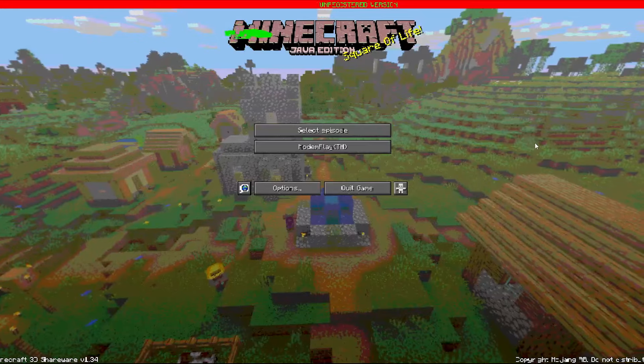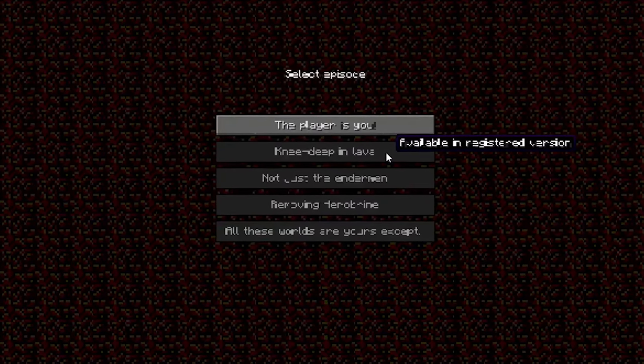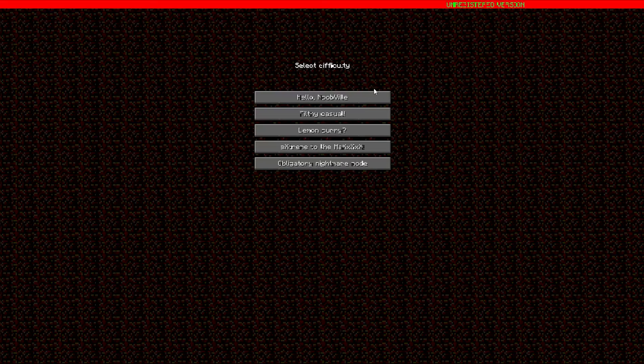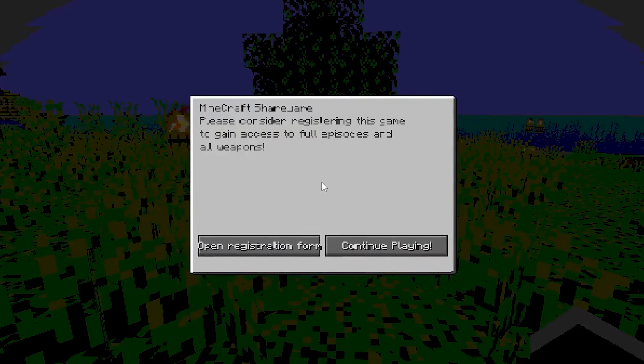This is Minecraft. The text isn't even working properly. It says 'available in registered version.' How do we get the registered version? The only thing we can really do is just go straight into this. 'The player is you.' Select difficulty. Minecraft Shareware — please consider registering the game to gain access to the full versions and all weapons.